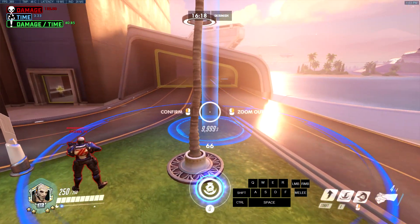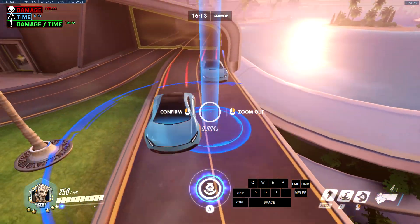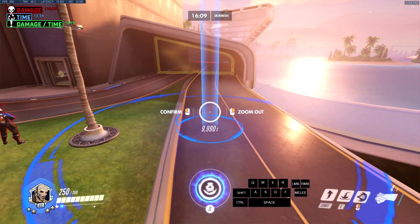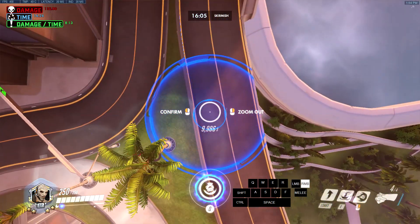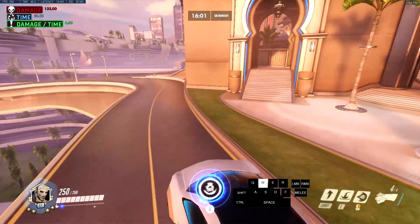Now, this right here is a car. What I recommend is you enter the zoom-out mode, because as you see, the car is pushing my ultimate around — I'm not moving this. But if you're in the zoom-out mode, the cars cannot push you; they just go right through you. What you want to do is zoom out, land on top of the car, and start spamming space.